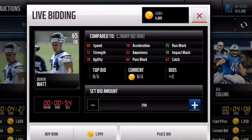For fullback, we've got Derek Watt — 80 speed, which is pretty good. Run block and impact block are pretty good. Acceleration is alright, but for his price you really can't beat it.